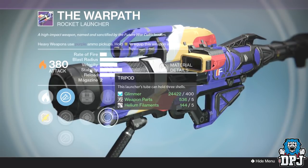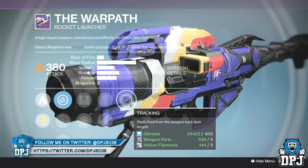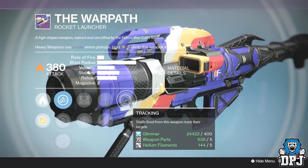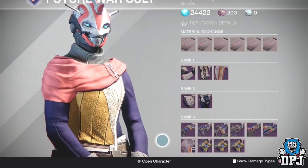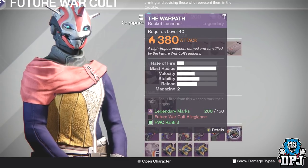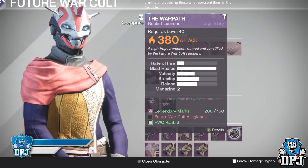It also has perfect balance or tripod and tracking. So if you need a rocket launcher — more so for PvP than PvE — I recommend you guys picking this up, especially before the weekly reset, because these rolls on rocket launchers don't come around too often. I linked that video in the description if you want other recommendations. Legendary marks are so easy to get now, you may as well spend them on something useful.